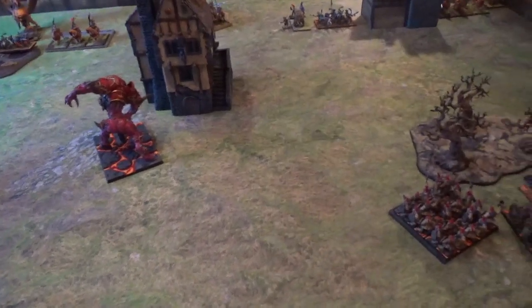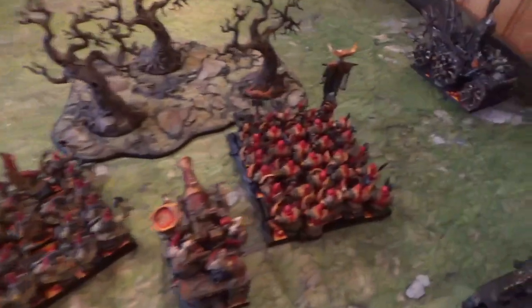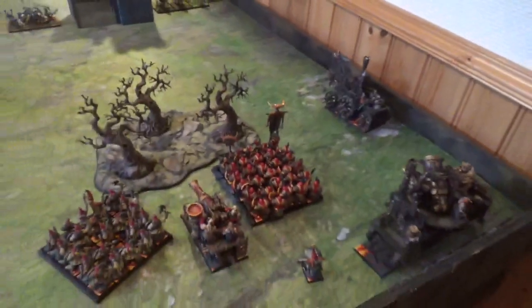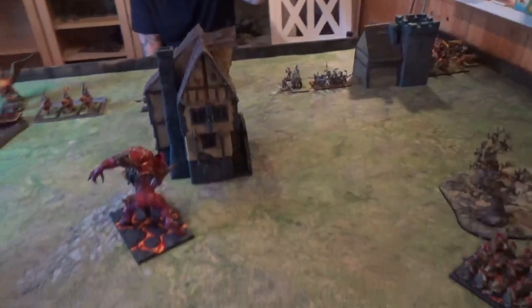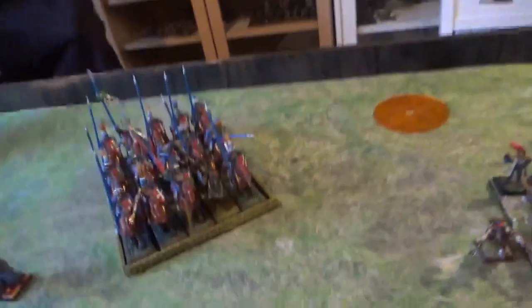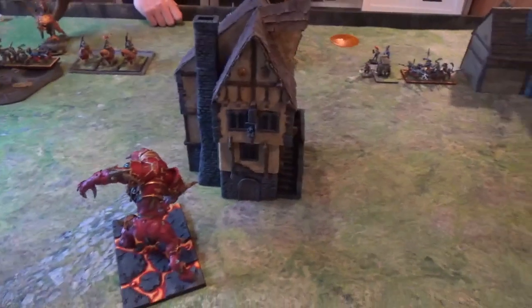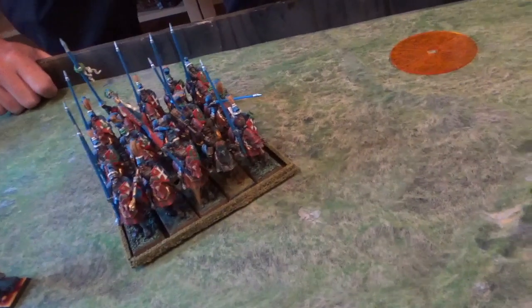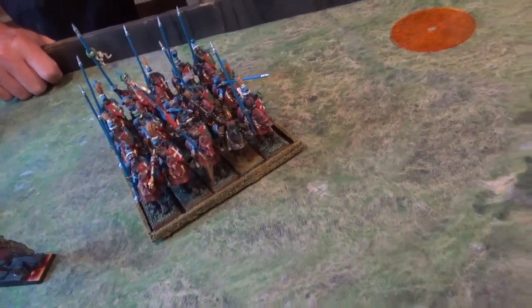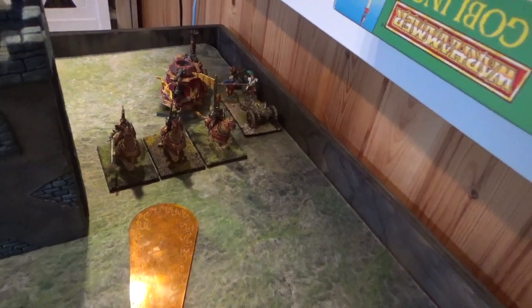Chaos Dwarfs took the first turn. I moved up the Kadai on the left flank, moved up the Infernal Guard slightly, same with the Hobgoblins, and moved up the Iron Demon. The Hobgoblin Khan moved up in Vanguard. For magic I had 5 dice and cast Flames of Hashut on his unit, but he dispelled with 4 dice rolling a double 6. For shooting, the Dreadquake Mortar tried to hit the middle of his unit but scattered twice. The Flame Cannon shot into the Demigryphs, hit 2, wounded one, but he made the armor save.